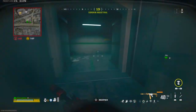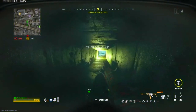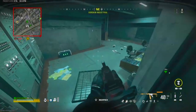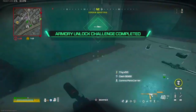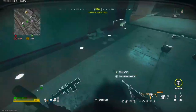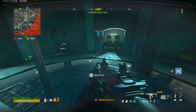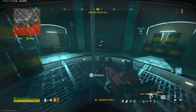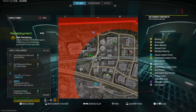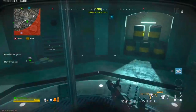Once you have that bunker key card, go to any bunker on the map, sit inside, and wait until other enemies start killing each other as the circle gets smaller. Be very cautious of the tac map and where the storm is moving, because where the circle ends is where the final area will be.